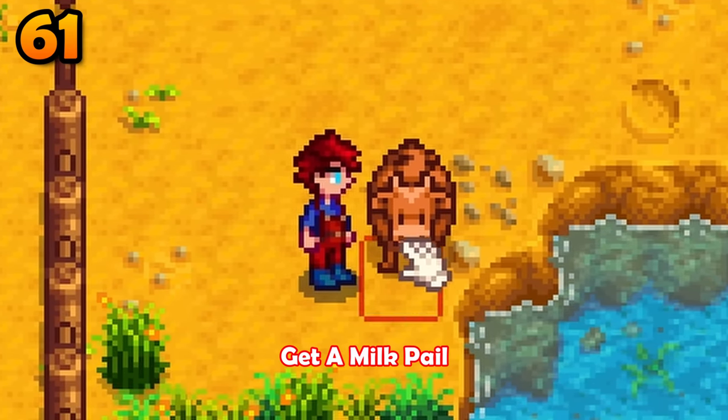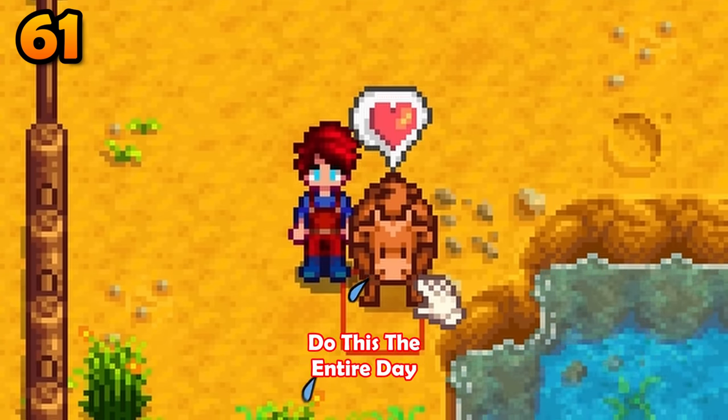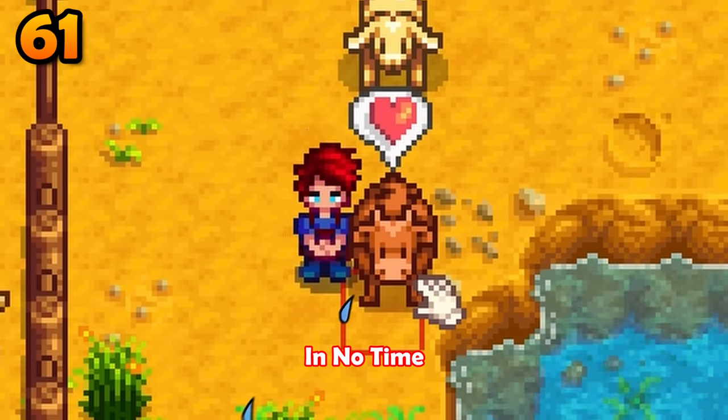You can take an animal from zero hearts to maximum hearts in a single day. Just get a milk pail, attempt to milk the animal, then use animation cancelling to stop the process. Do this the entire day to max out their friendship in no time.